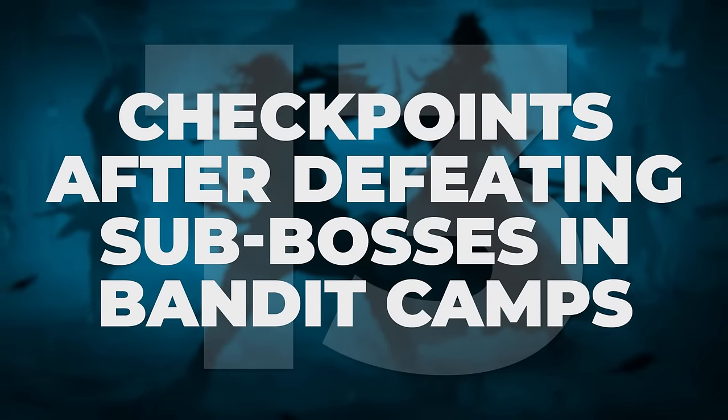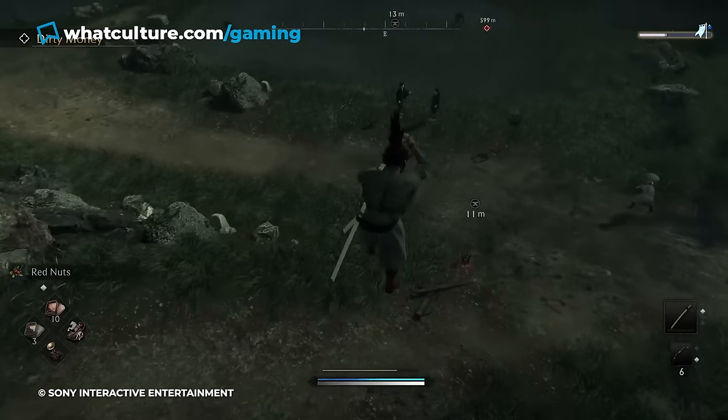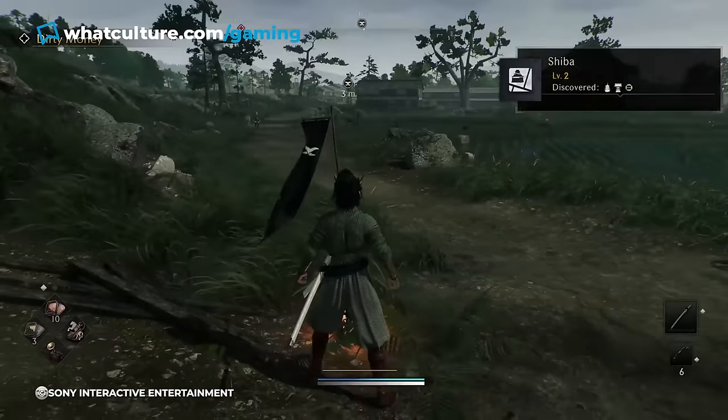Number 13: checkpoints after defeating sub-bosses in Bandit Camps. The checkpoints in Rise of the Ronin might be a little confusing if you're coming from previous Team Ninja games, which follow the Souls-like formula of bonfires where enemies respawn. These return as veiled-edge banners here and yes, they do respawn enemies. But there are way more checkpoints than just those bonfire-style locations — for instance, if you're taking on a Bandit Camp, you get checkpoints even if you die mid-activity.